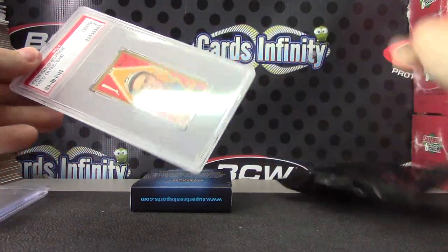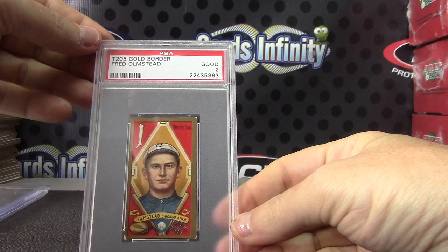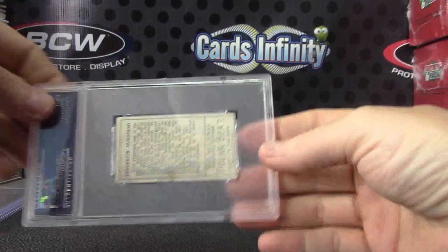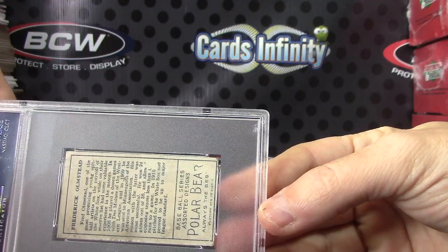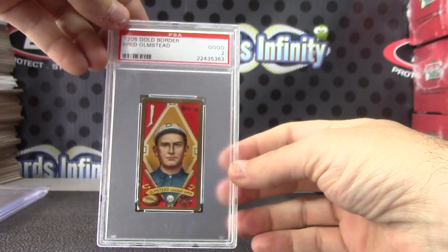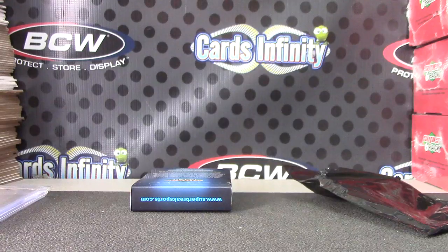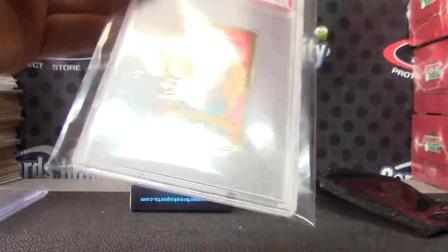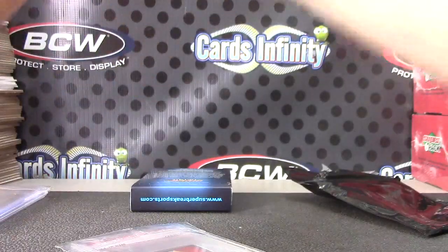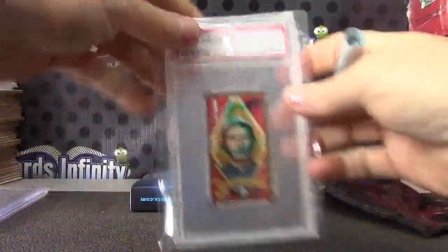Pack number five is a good T205 gold border Fred Almstead — it's a good two. Got our first vintage card. Pack number five — on those, it's all based on the grade as to how valuable they are.